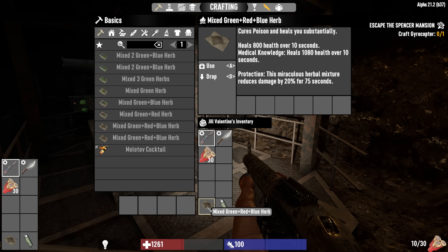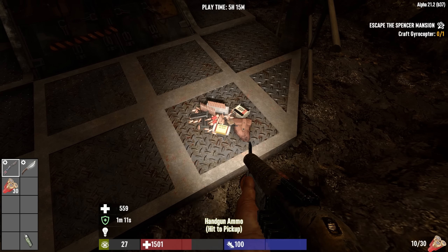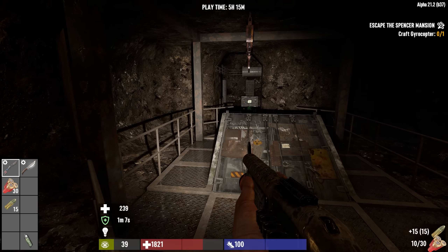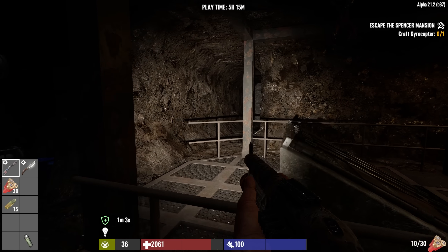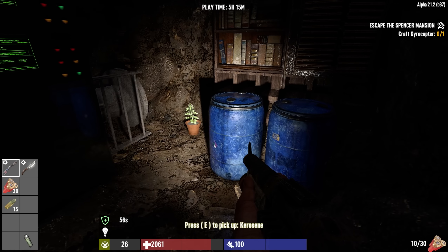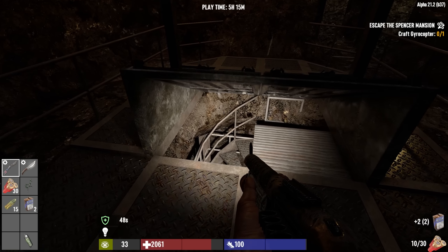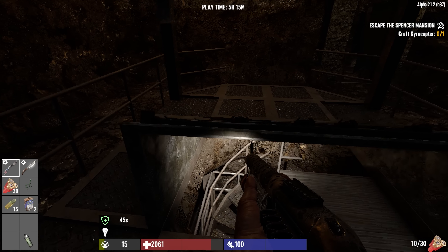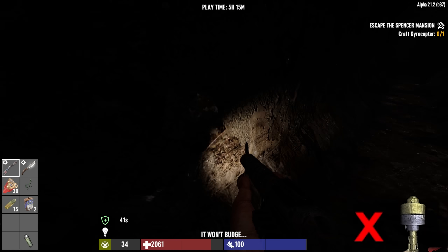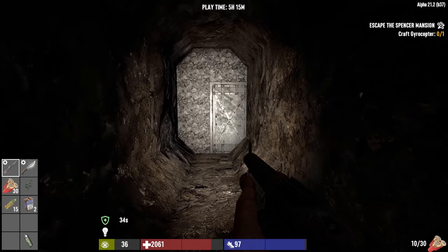We're back at the basement room. I did mix myself up some mixed green, red, and blue herb, which will be 800 health over 10 seconds — 1,080 if you have medical knowledge. Makes me think I should've taken that as a skill early on. There is some handgun ammo here, but I had to put away the pistol because we were down to 16 rounds. So we've got the shotgun back out and we are continuing to explore this underground dugout. Some green herb in the back — lovely. Some kerosene here. I can make myself a Molotov, but I haven't tried that out yet. The reason I haven't carried the Molotovs is because you have to have the lighter to light them — so it's two inventory slots for something that could ultimately just kill myself.